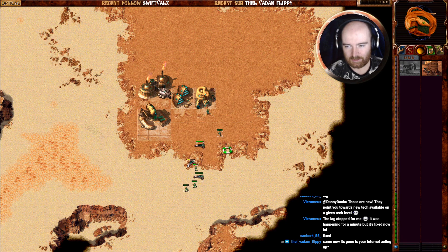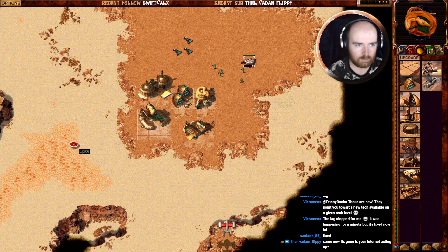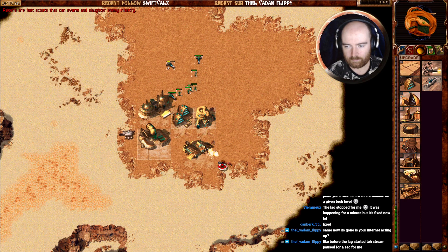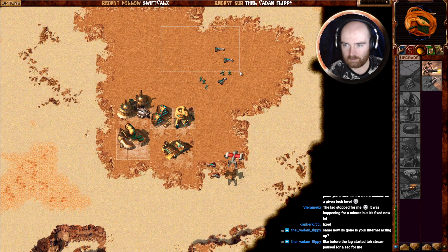As I was saying, there is an upgrade system in here, so you need to upgrade individual structures to get access to later tier units. In the mod, Faye adjusted the pricing of it, so it's significantly more expensive to actually get these upgrades. You can see here the half health on the structures — I noticed this as well. I don't know if this is new, these all having the icon on the bottom left. Maybe that's a feature of the new Dune 2 mod, or maybe it's just something I never noticed before.